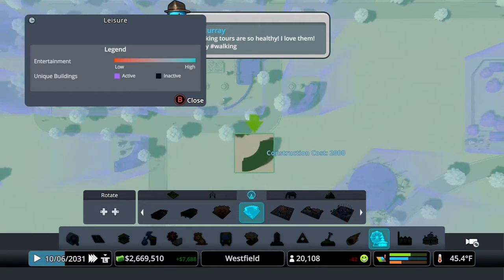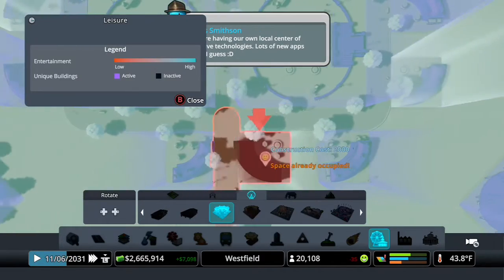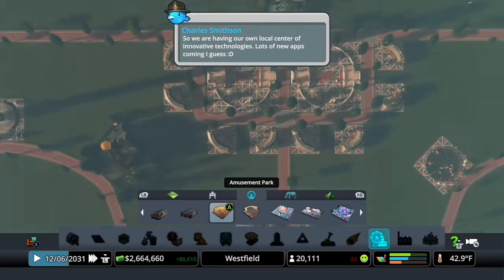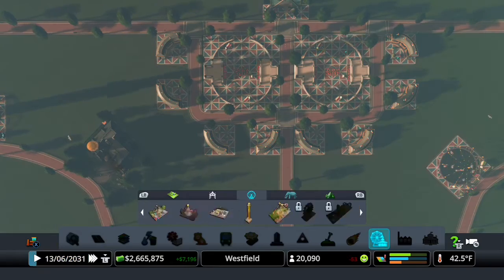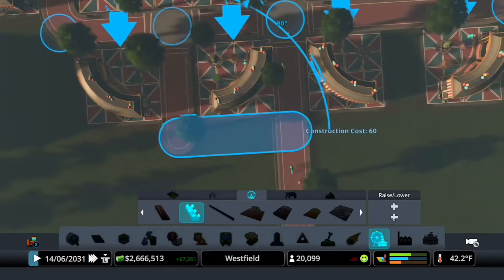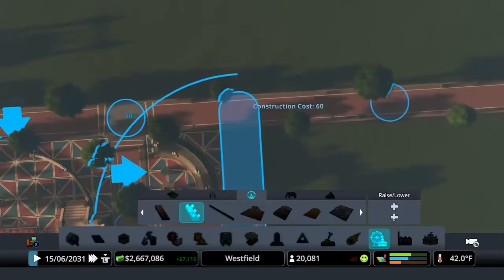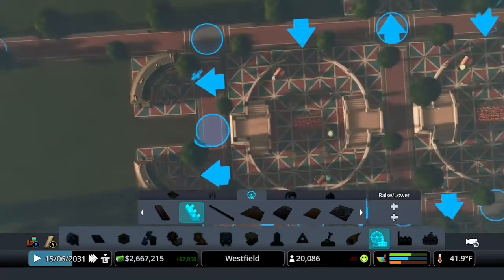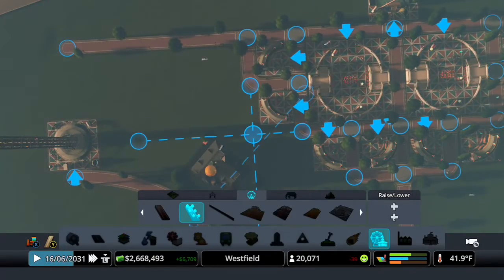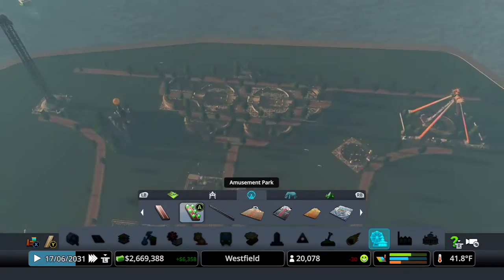We'll do one right here. We can add another one over here. And another one over here. Now that we've got this little formation, it doesn't really make sense not to put paths here, just because the way that these connect up, they feel like they need paths near them to really fully complete the effect.